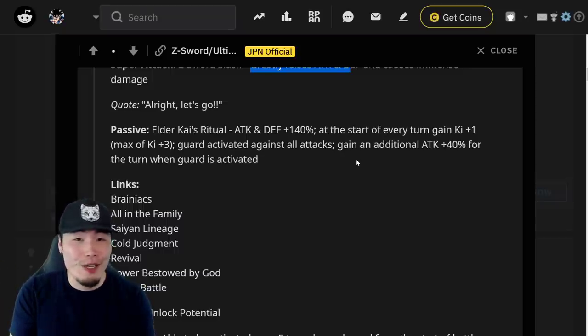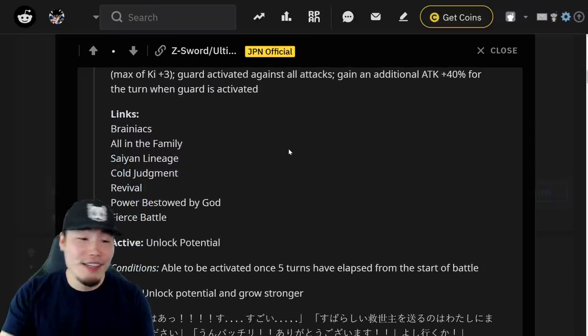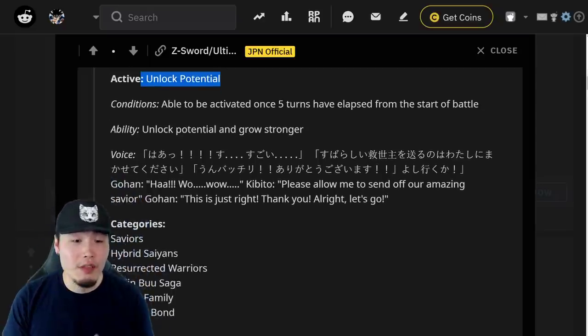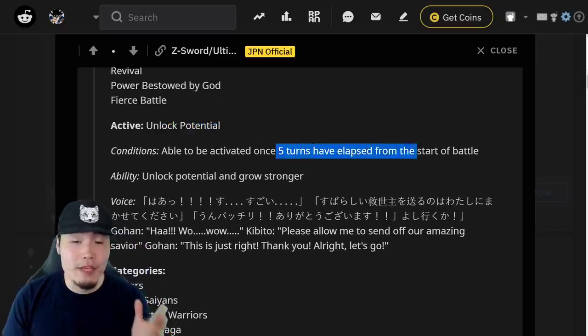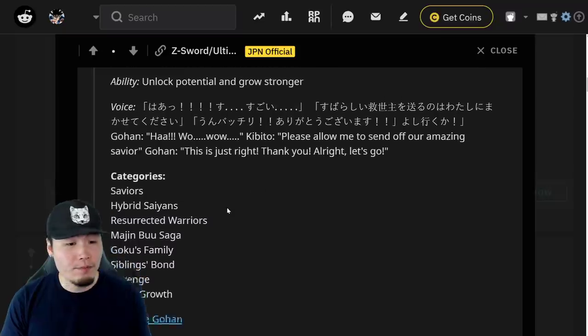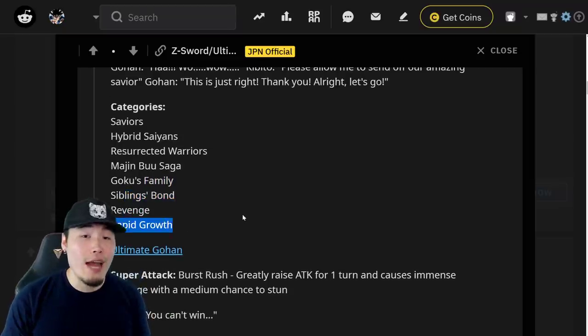There's got to be a huge Ultimate Gohan fan at Akatsuki, because who else would make Gohan this crazy broken? That's an insane passive and a crazy super attack — greatly raises Attack and Defense every single super. His links include Brainiacs, Saiyan Lineage, All in the Family, Cold Judgment, Revival, Power Bestowed by God, and Fierce Battle. His active skill is Unlock Potential, which can be activated once five turns have elapsed from the start of battle — transforming him into Ultimate Gohan. His categories include Saviors, Hybrid Saiyans, Resurrected Warriors, Majin Buu Saga, Goku's Family, Siblings Bond, Revenge, and Rapid Growth.